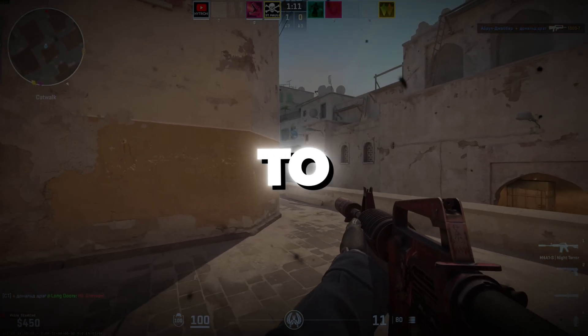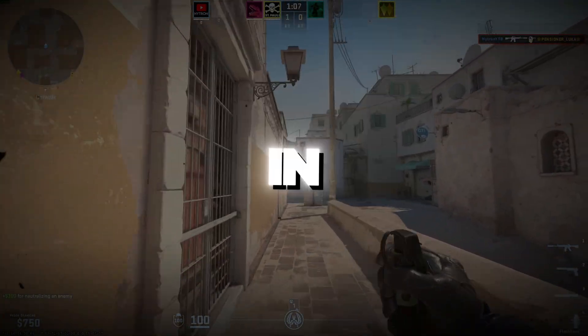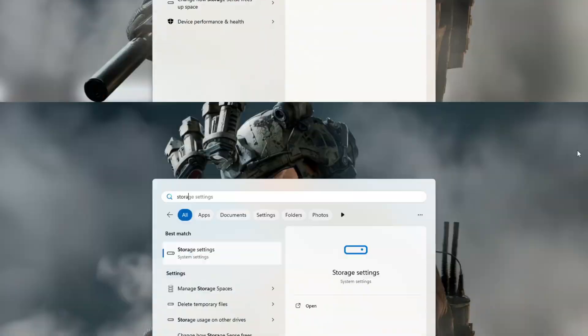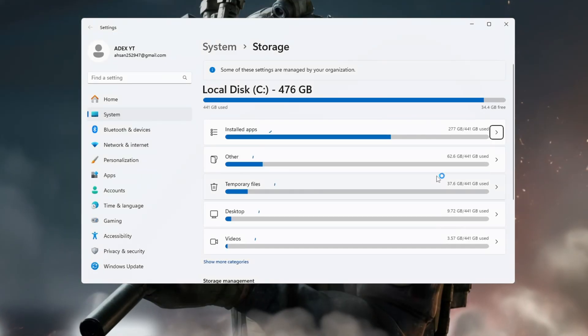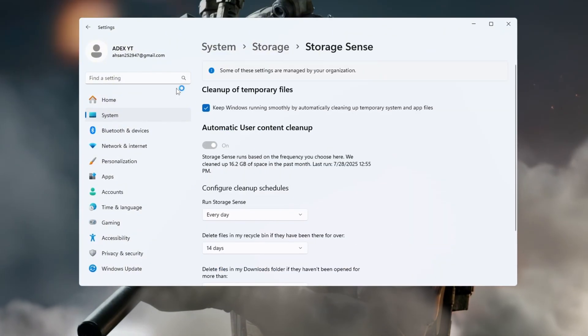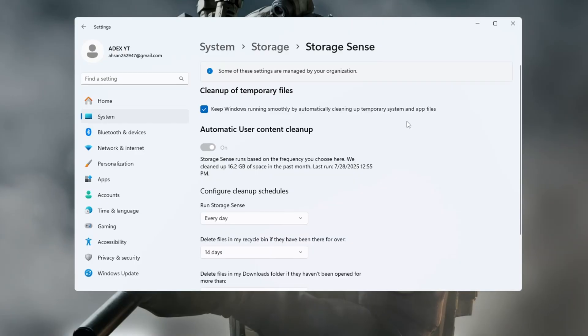Step one: use Storage Sense to clean up Windows for CS2. In this first step, we will clean up your PC using a built-in Windows tool called Storage Sense. Open Settings on your PC, type Storage Sense in the search bar and click on it, then turn the switch on to enable Storage Sense. This tool will automatically remove temporary and useless files from your system.